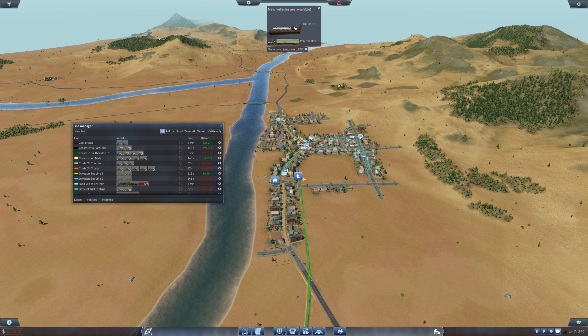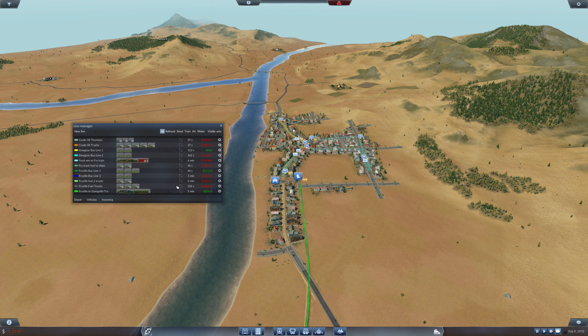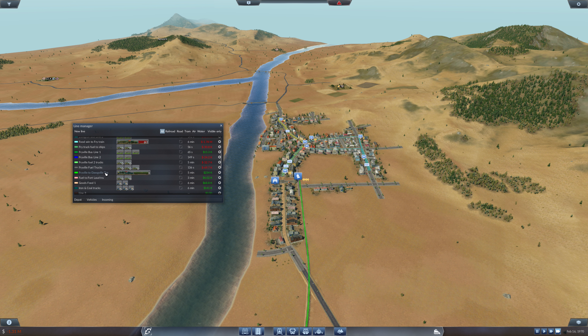Oh my goodness, we're on to hovercraft and I'm still running steam engines. The food line is not doing well at all, but then that's just been set up. The Fryville bus line is doing alright, though it's still losing money as always. The Fryville to Dauville train I've upgraded — that's making money. The fuel is making money, which is good.